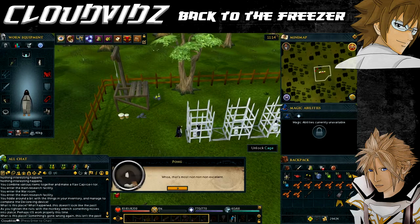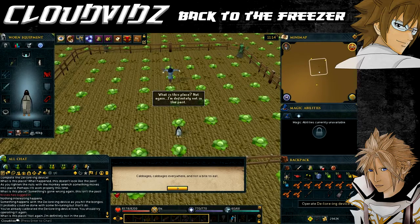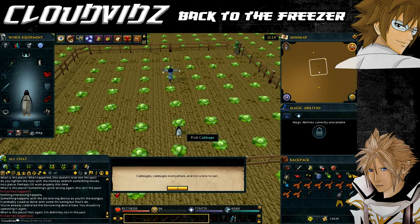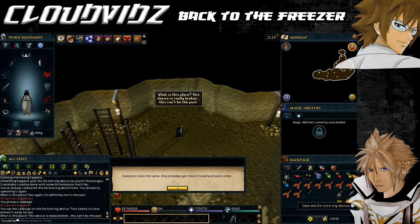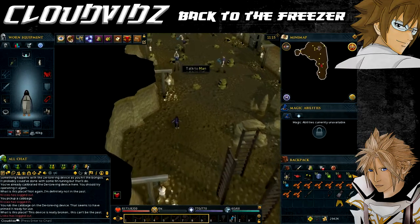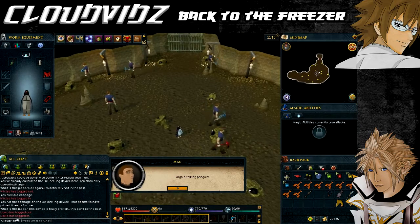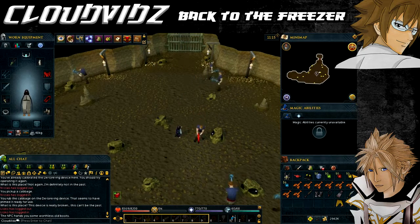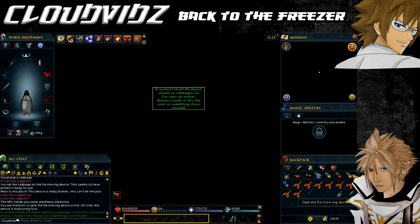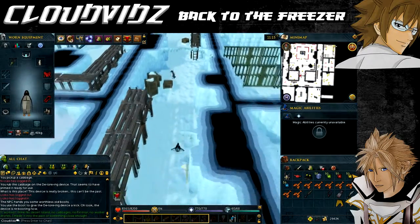You'll now be teleported to a fenced area where Ping and Pong are caged. Grab the penguin bongos and cowbells and use them on the device to fine-tune it, then operate it again. You'll be teleported to a cabbage field with the Gower brothers - the device has stopped working entirely. Pick a cabbage, use it on the device to prime it, and it'll be operational again. You'll then arrive in a mining guild with men mining coal and mithril rocks. The device has crashed - talk to the man with a dragon pickaxe, who'll give you a worthless pair of boots. Use the boots on the device to reboot it, then click it again and you'll be transported to the secret bunker in the past. Talk to Gordon, who is in the laboratory to the southwest.